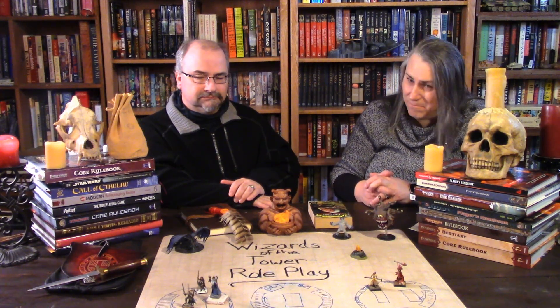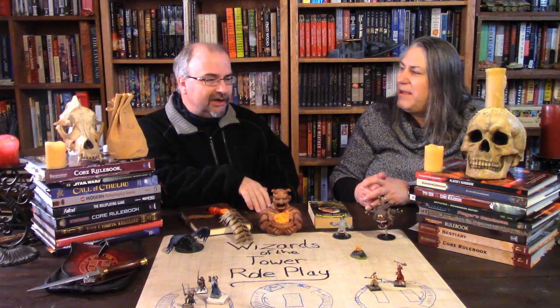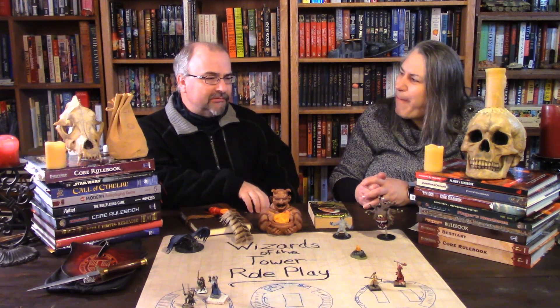In second edition of Pathfinder they've kind of debuffed the Witch — the Slumber and a few other things — but I still love a Witch. You can play the Witch any way you want, and that's the great thing about Pathfinder: the variability in your characters is totally unique. Nick's character we're going to talk about is an alchemist. I've played one alchemist — it was actually a goblin named Whiz Bang Boom — and we've had one person play an alchemist in our games. And he loved to throw bombs.